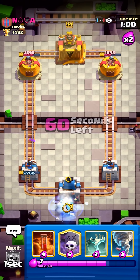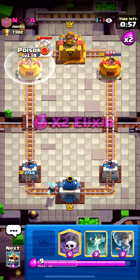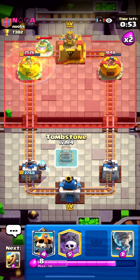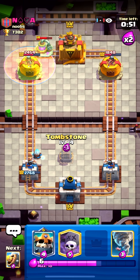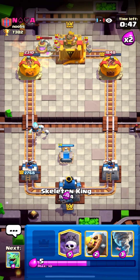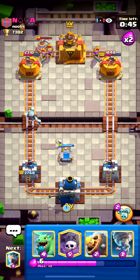Ice wizard in the back. Let's go ahead and poison this first, then tombstone so I can cycle back to poison one card sooner. He goes that in the back — that's totally fine. Skeleton King in the back for the three-card cycle.